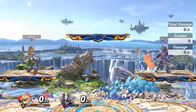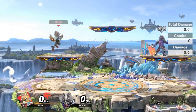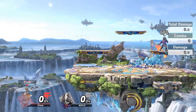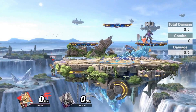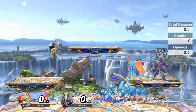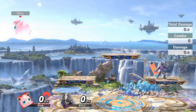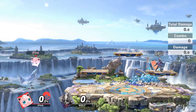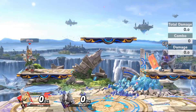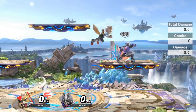In Smash Ultimate you get one air dodge before touching the ground again. That one air dodge resets if you are hit before you touch the ground. There are two types of air dodges. One is directional where you shift the direction you are but it takes much longer to act after it's done. Each character goes a different distance and takes a different amount of time to act after a directional air dodge. The other is the neutral air dodge where you don't shift direction but you can act much faster than a directional air dodge.